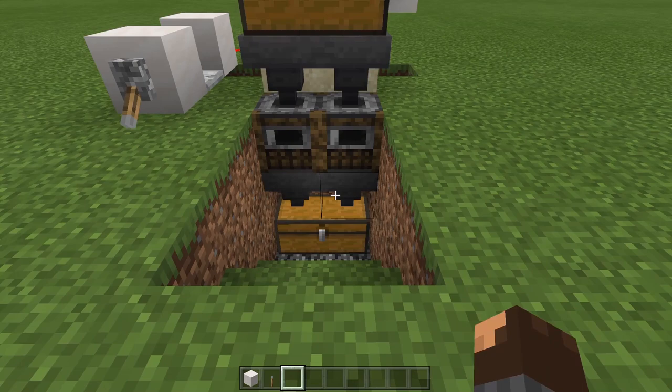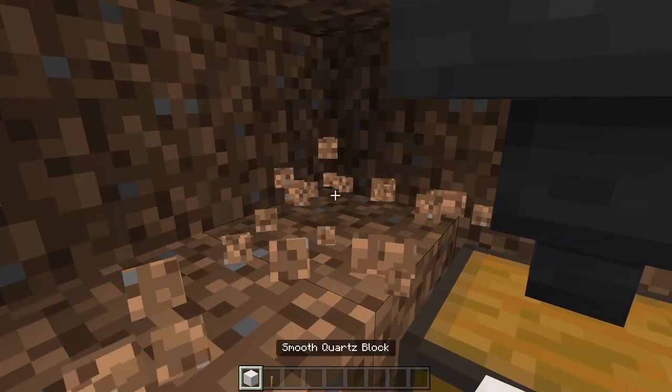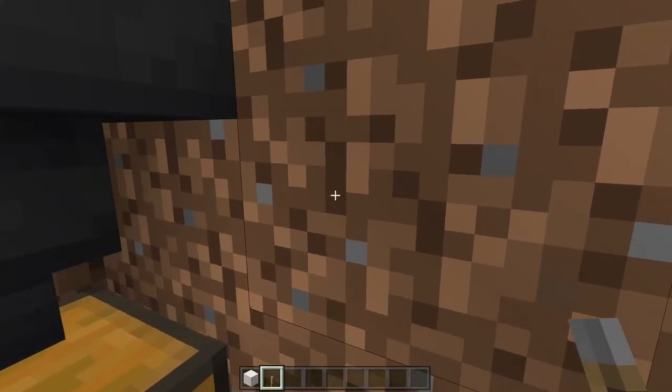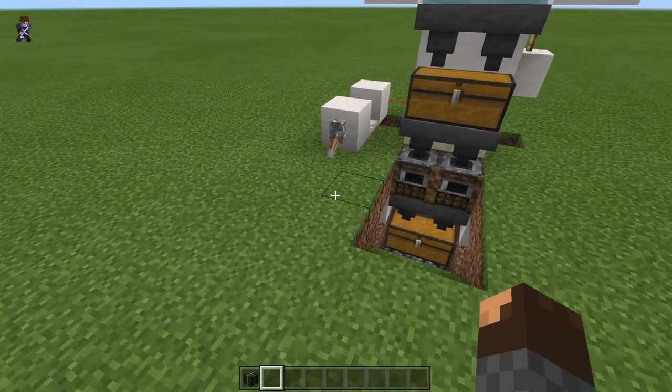Come to the front of the farm, go down the staircase, destroy these 2 blocks, place a building block here and then a lever on it. Do the exact same on the opposite side — place a building block and put a lever on it. To use the XP farm, turn on the lever here.